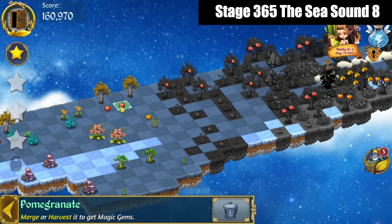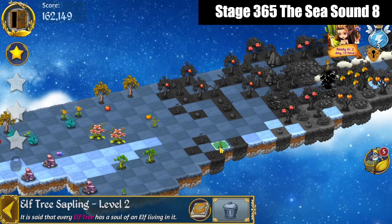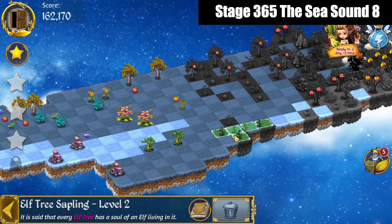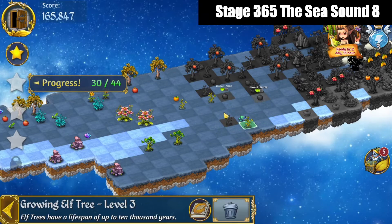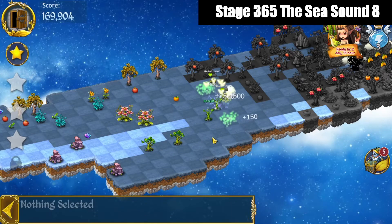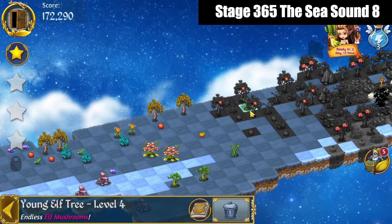Alright. 3 merge these pomegranates down here. Clear that out and bring that gem away. Make a 5 merge with these Elf Tree Saplings here, and bring these up for a 5 merge in there. And then 5 merge these young Elf Trees.